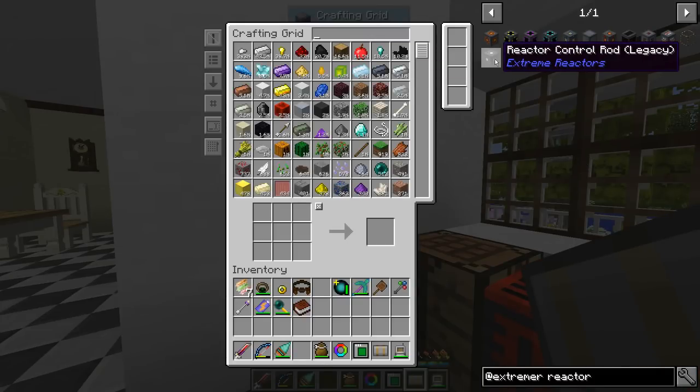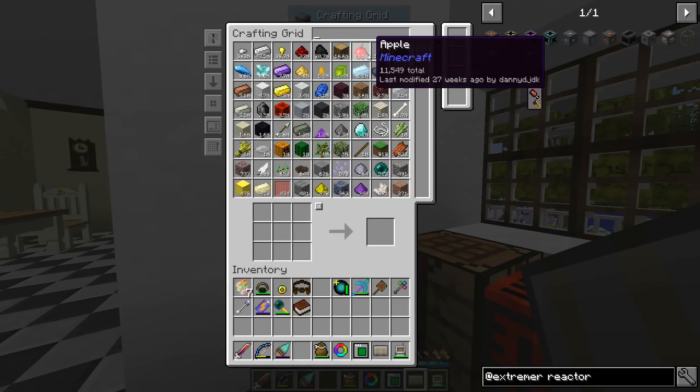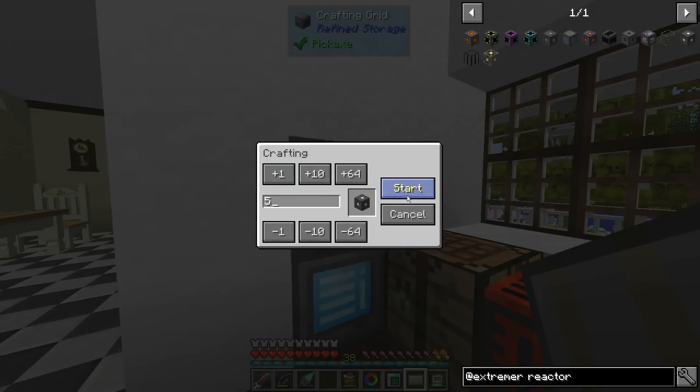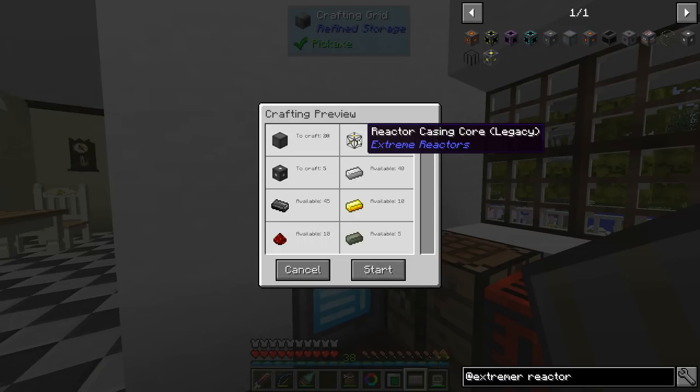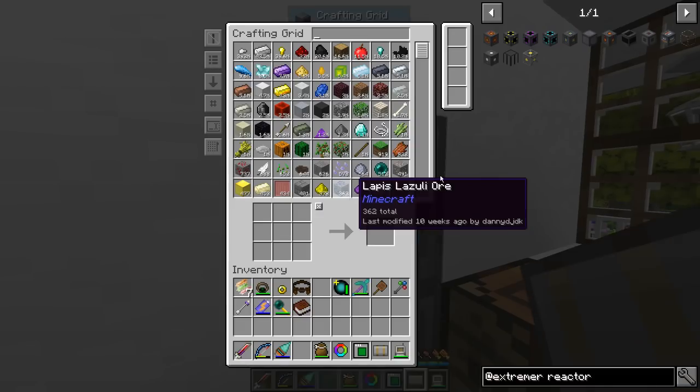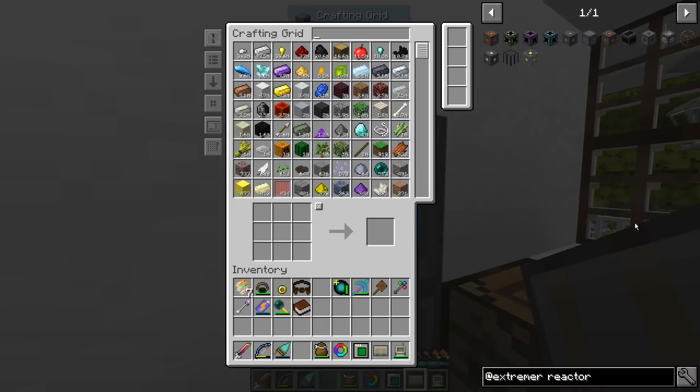At the top of each of those fuel rods we're going to need a reactor control rod, so we need exactly five of those. That requires more materials, as you can see — it's going to get a little bit expensive, but it's certainly nothing we can't handle. This is definitely a mid-to-late game project with Extreme Reactors. And then we're going to need a couple of ports: we'll need an RF port — a redstone flux port — rather than a Tesla port.